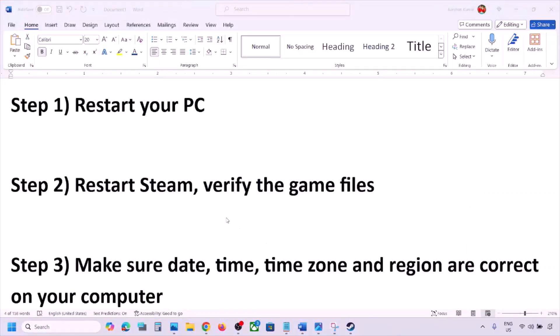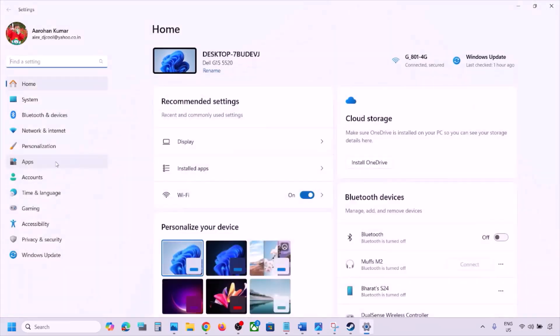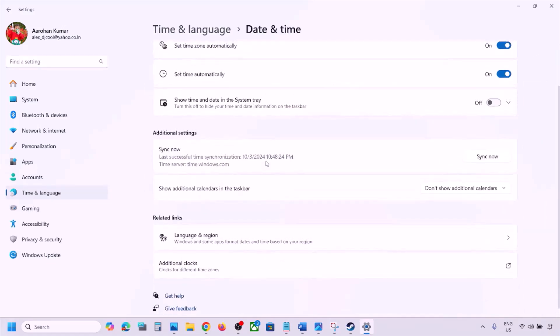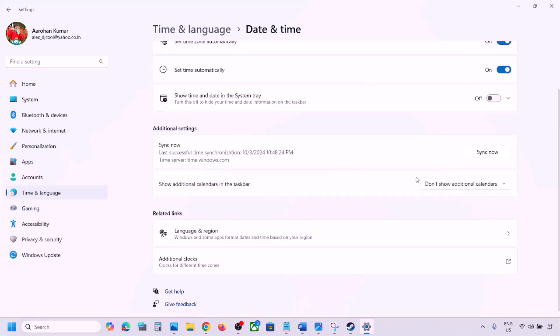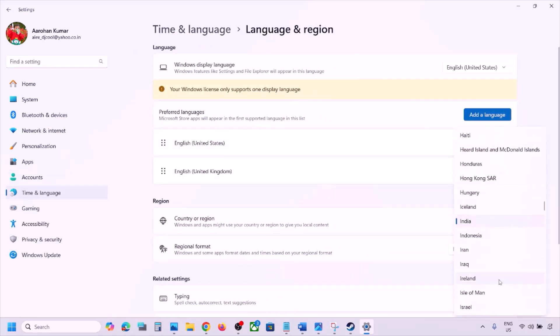The next step is to make sure your date, time, and time zone are correct. Open Windows Settings, go to 'Time & Language', then 'Date & Time'. Make sure 'Set time zone automatically' and 'Set time automatically' are both turned on. Scroll down and click 'Sync now'. If you see any error in red, click 'Sync now' again. Then go to 'Time & Language' > 'Language & Region' and make sure your correct country is selected.